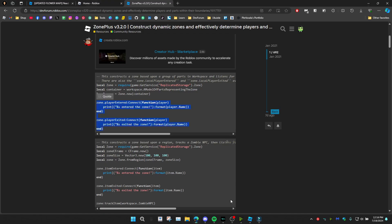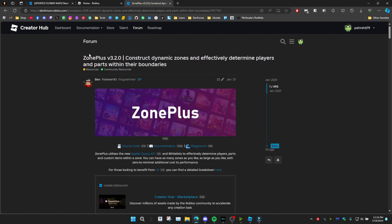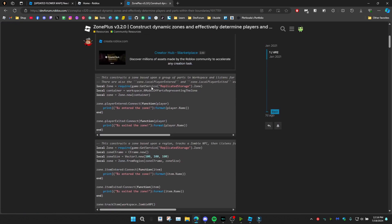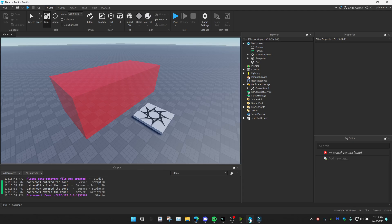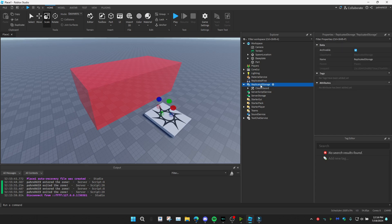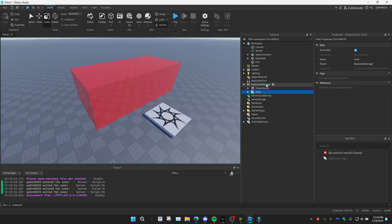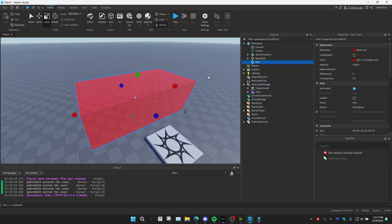Another thing we're going to use is a module called Zone Plus — this right here. It's on version 3.2. Grab this from the DevForum, and that's what we're going to use.